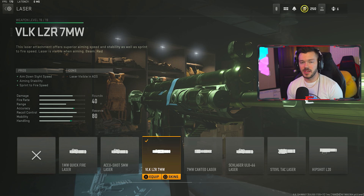After that, the FSS Ole-V laser for ADS speed, aiming stability, and sprint-to-fire speed. Then in the stock section — which my face cam was covering — the Marquee R7 stock for sprint speed and aim down sight speed. We don't care about the crouch movement speed, just those two stats. Tune is maxed out for ADS and maxed out for aim walking speed — one of the few attachments where you can actually max it out without messing things up. Finally, the True Tac grip for sprint-to-fire and aim down sight speed. Tune is negative 0.81 and negative 0.45, which is maxed out on the bottom.